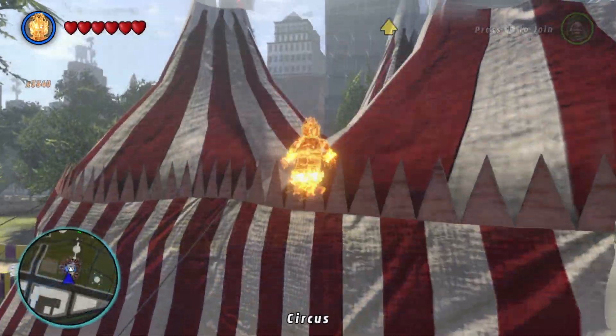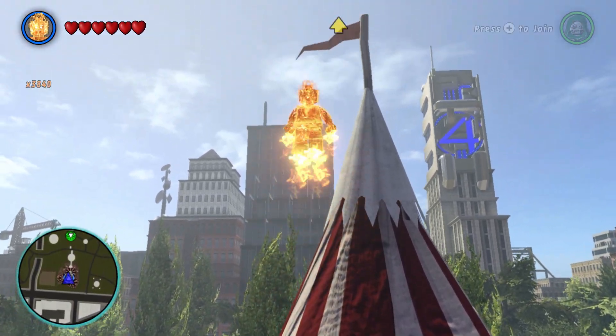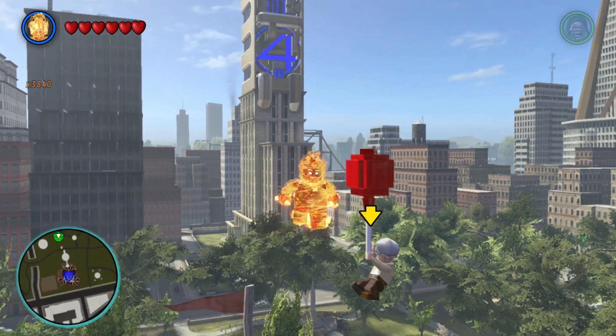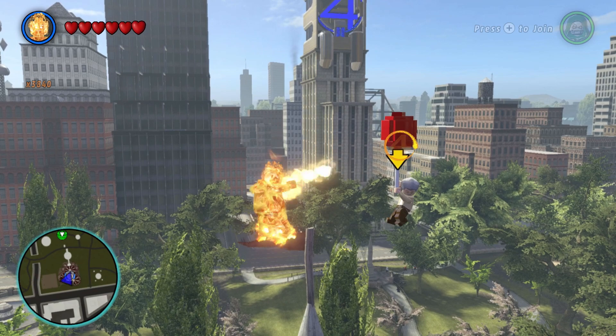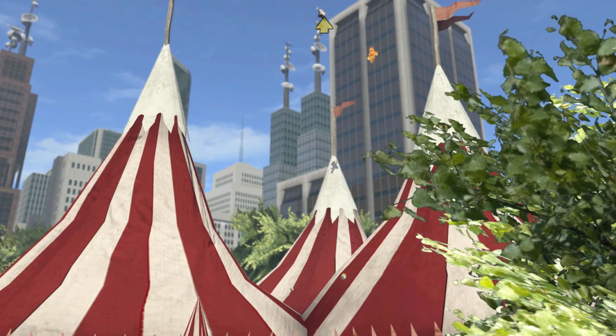The next one is going to be at the circus over here — you can see he's floating up on a balloon, quite high up. If we use our heat abilities we can just fire a flame at it, the balloon stops floating, and he jumps down. We're just hanging there in the air still.